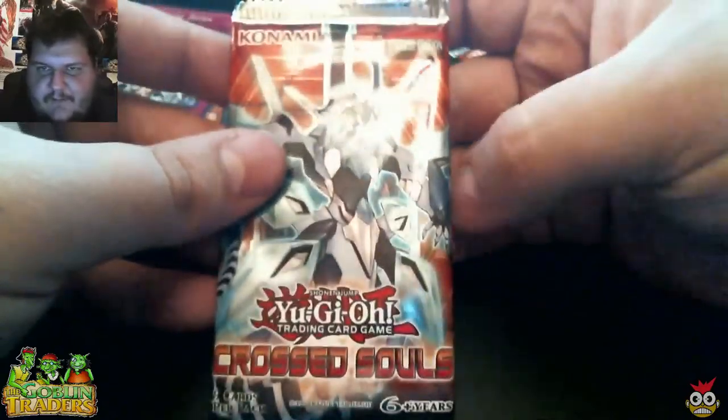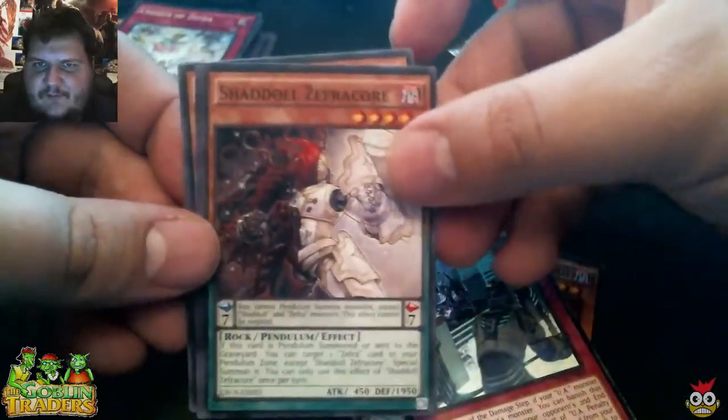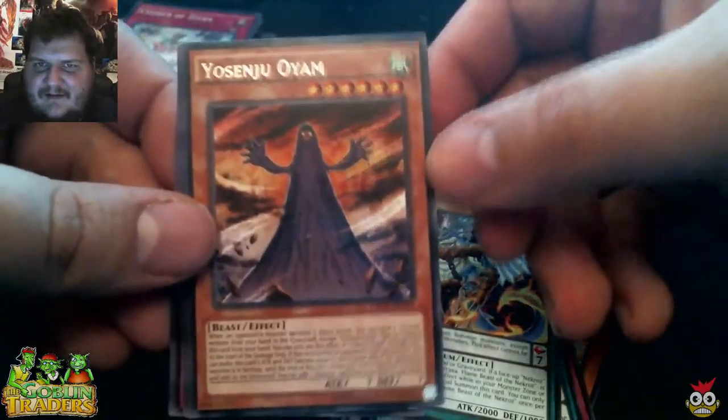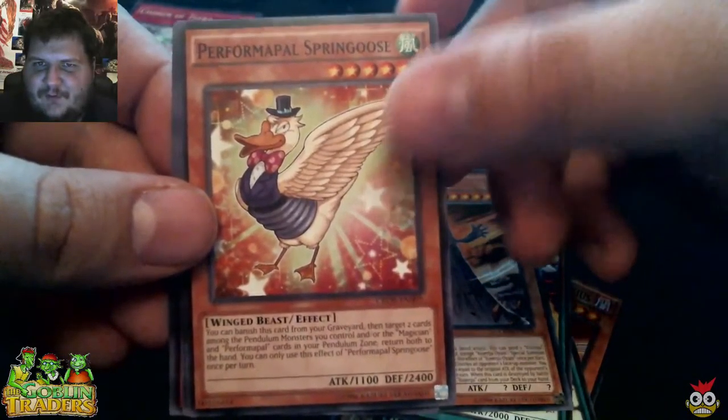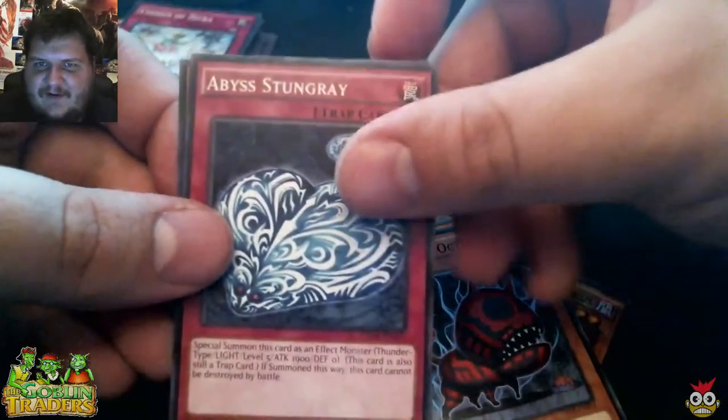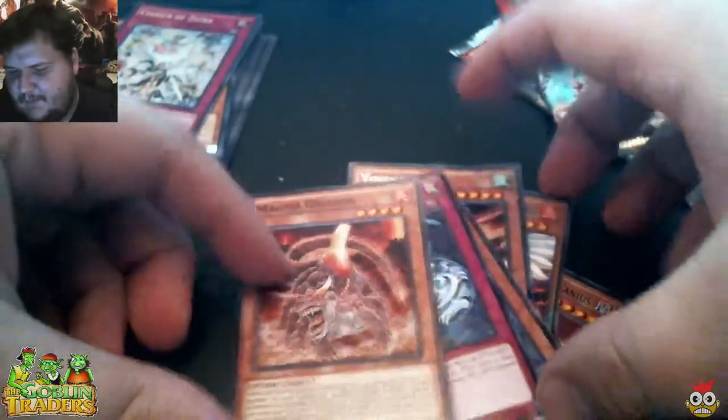Let's go ahead and look at this pack — another Cross Souls. We got Raid Raptor Sharple Lanius, UA Penalty Box, Shadow Zephyrcore, Vrexa Flame of the Beast Necros, Go Senju Yosinju Oyam — I'm pretty sure I butchered that — and Performaple Spring Goose. That's funny. Doomdog Octhros, Abyss Stung Ray, and Magma Dragon. So our rare was Go Senju Yosinju Oyam. Let's keep on going — we've got two more packs to go.